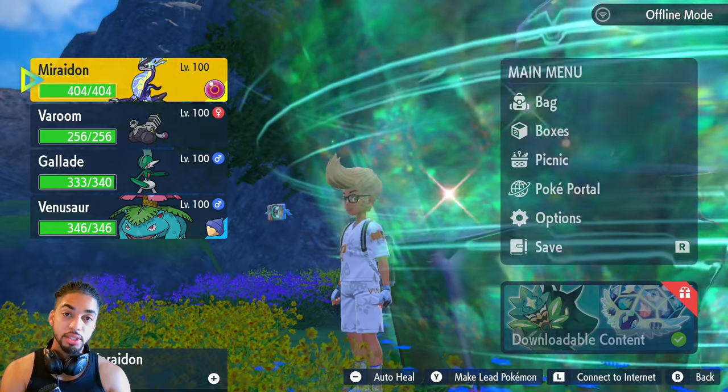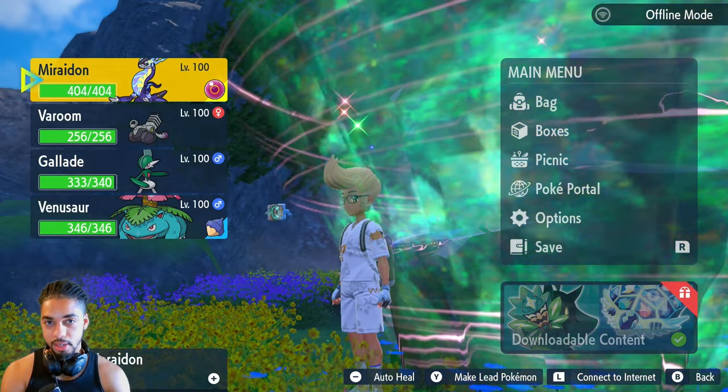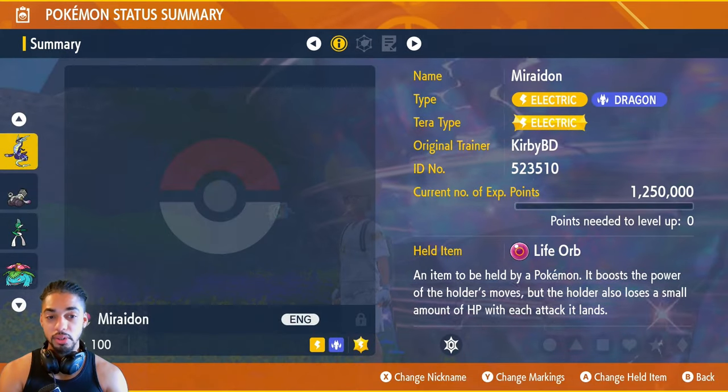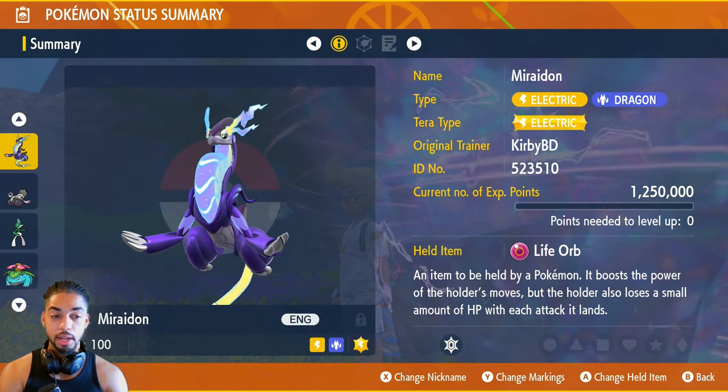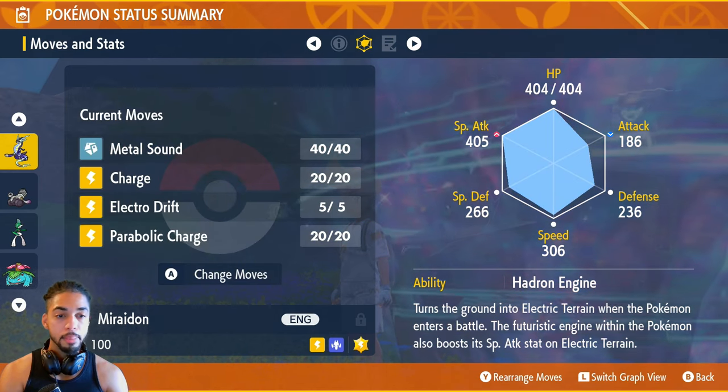Anyways, I've done my due diligence and I've come across a multitude of different builds that you can use to effectively take down this monstrosity. One of the best ones is obviously Miraidon, at level 100 holding the Life Orb, moves Metal Sound, Charge, Electro Drift, and Parabolic Charge.